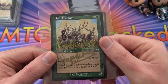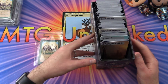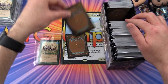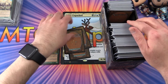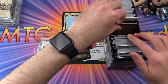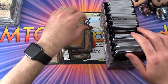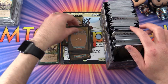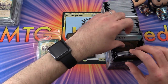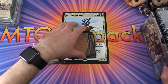Next up, all the way from Down Under, it's Bozza Bozza — he gets his Jackalope Herd, and we still need to do his pack opening. Let's see what we can pull for you today.